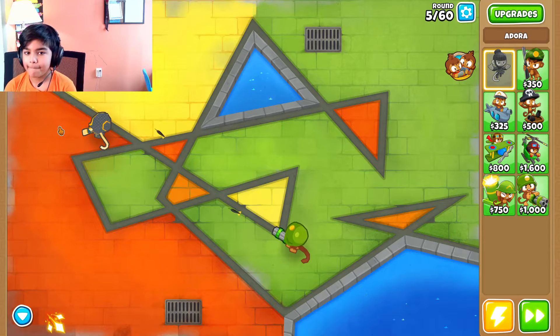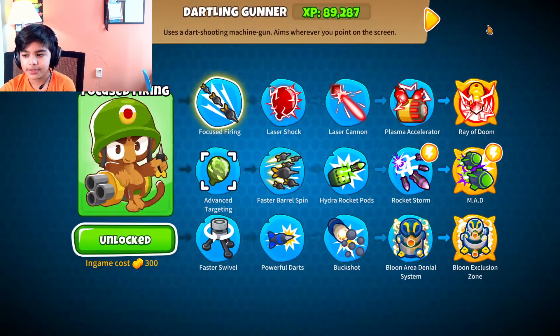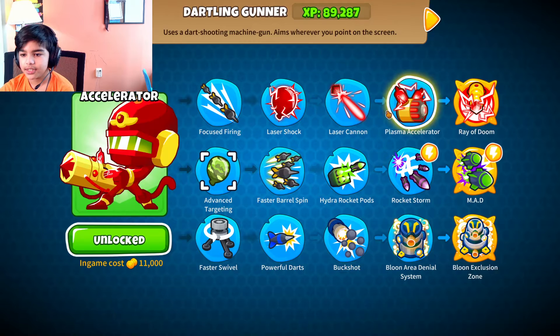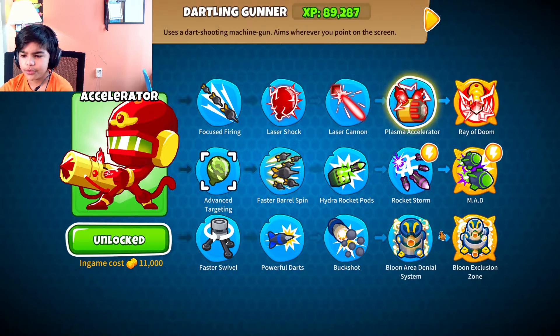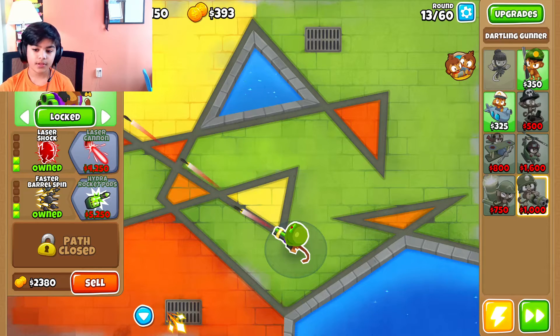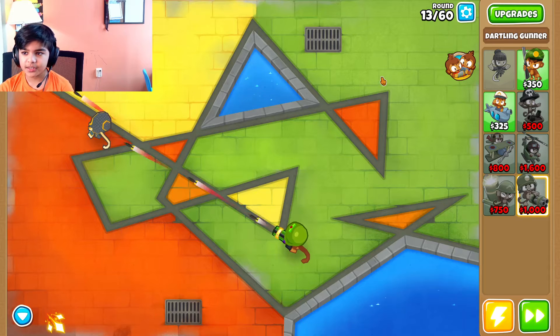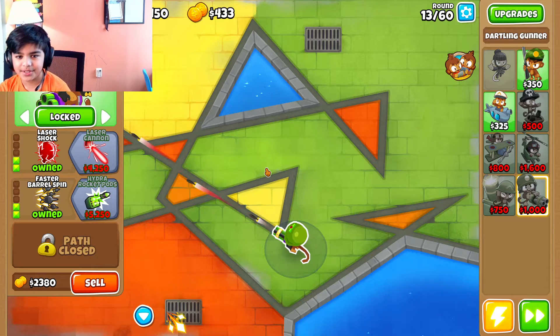I want to upgrade him. Let's see what route we can go. I want to try to get a plasma accelerator or the bottom right. All right, so I just bought some upgrades and we're on around round 13.